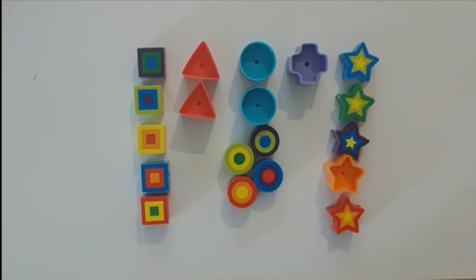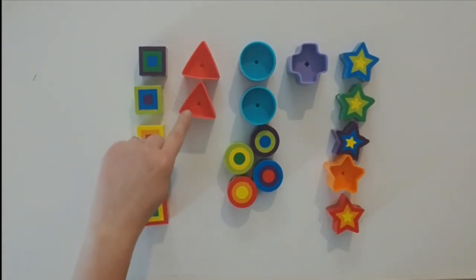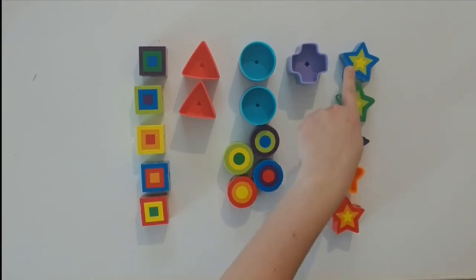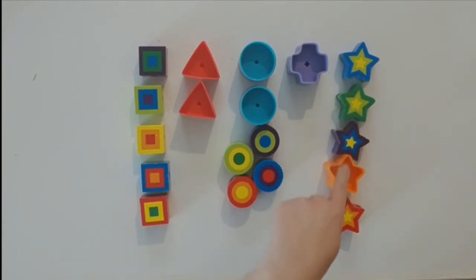How many do we have in each shape? One, two, three, four, five — we have five squares. One, two — we have two triangles. One, two, three, four, five, six — we have six circles. We have one cross. We have one, two, three, four, five stars.